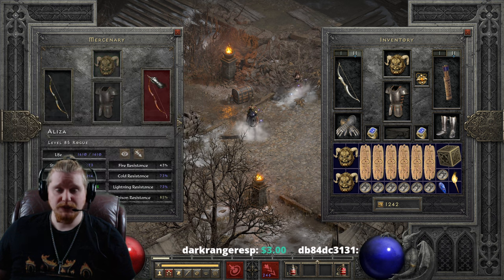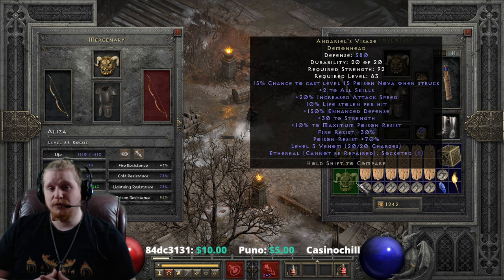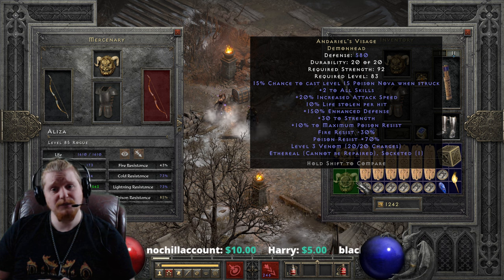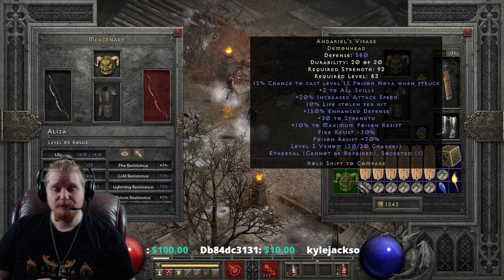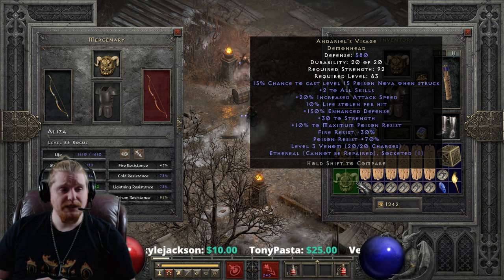The really cool thing about Andariel's Visage is that it just has a lot going for it. The plus 2 to all skills is going to help beef up your mercenary's skills as well as your own. You can utilize this on a wide variety of characters — who doesn't like plus 2 to all skills with 20% increased attack speed? Zeal Paladins, Frenzy Barbarians — just about every character out there, with probably the exception of Druid, although we've heard Druid might be going to a normal attack speed build. Even Amazons would definitely have nice effects with plus 2 to all skills and 20% increased attack speed. Even if you take away everything else this item does, a plus 2 helmet with an attack speed bonus has a lot of uses on a lot of different characters.